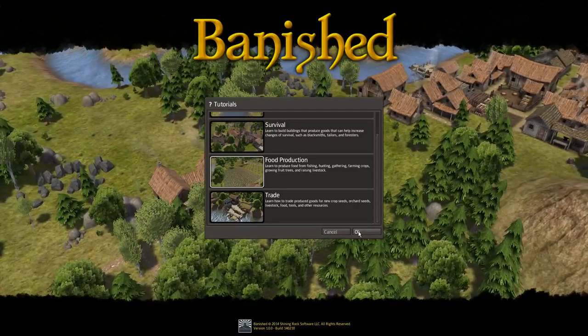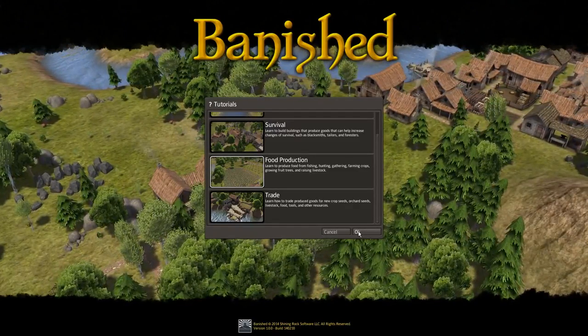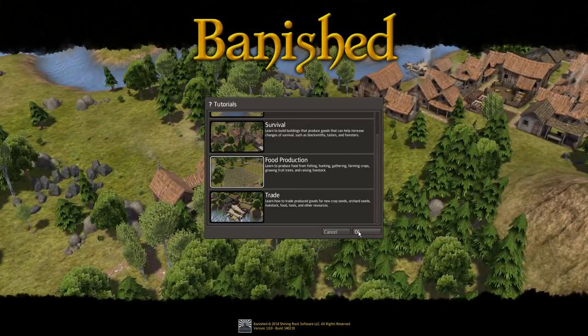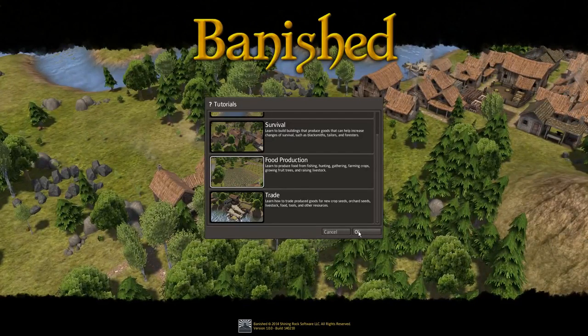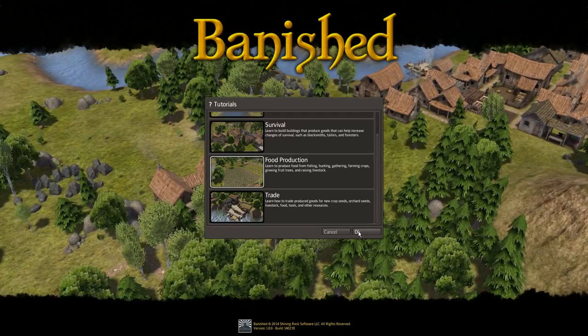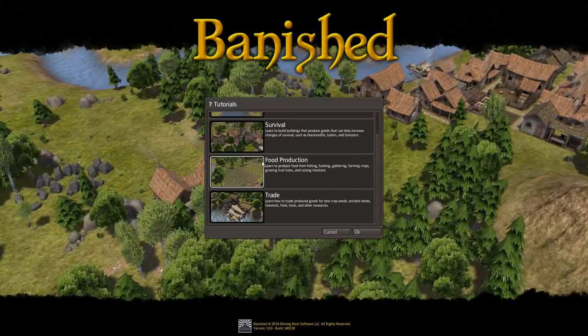Hello! Cozy here once again, continuing our tutorials for Banished. This next one is going to be called Food Production. Learn to produce food from fishing, hunting, gathering, farming crops, growing fruit trees, and raising livestock.